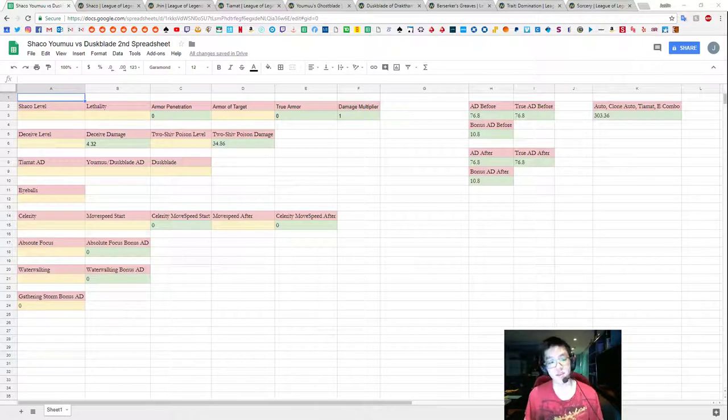Before going into everything in the spreadsheet, you should keep in mind that the red headers — such as Shaco level, Lethality, Armor Penetration — are just the titles of the situations. The yellow boxes are going to be highlights, which are the information that we need to fill out. The Armor Penetration is the green highlight, where we're going to get information back based on what we fill in. At the end, we're going to be figuring out how much damage we're going to do and what that trade-off in damage is if we decide to build Yomu's instead of Dustblade.